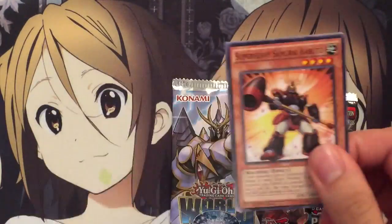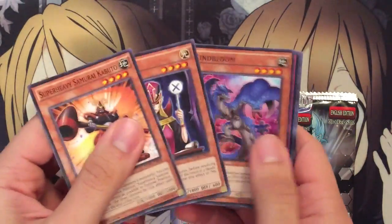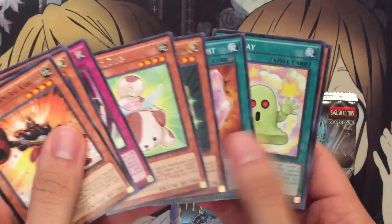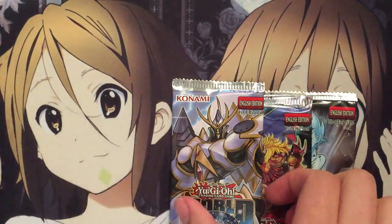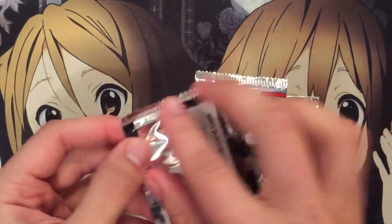New Challengers. Next, we have a Fluffal Dog — it's always cool. The Fluffal support coming out is going to be really fun. I'm really excited to start working on that deck again.